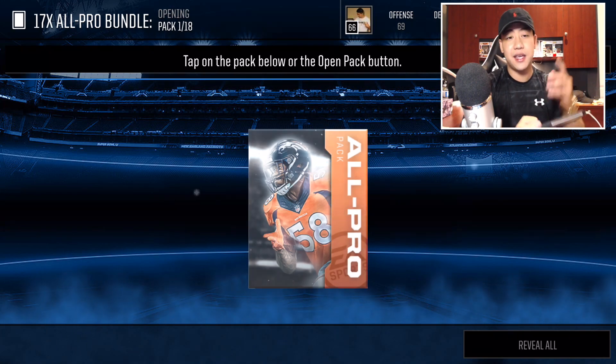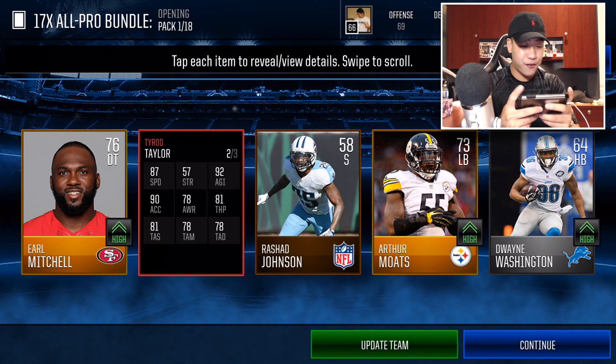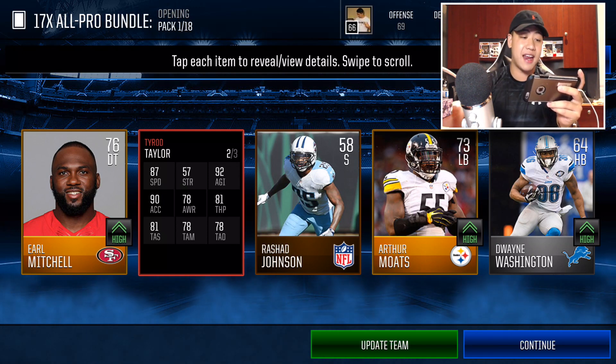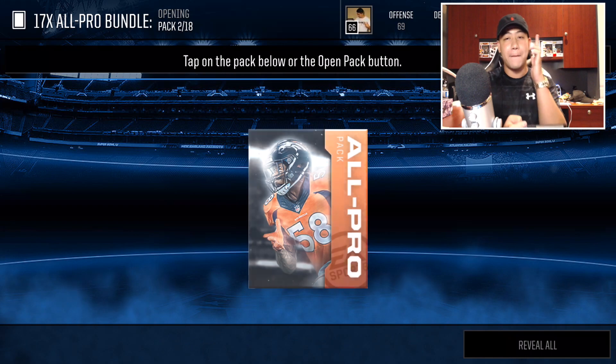Let's go into the all-pro pack bundle. Let's see if we can get some heat, some elites! Tyron Taylor — let's freaking go! 87 speed, 90 acceleration, throw power 81, short 81, mid 78, and same along with the deep. That is unreal. First pack and we started off with Tyron Taylor — started off with a banger!